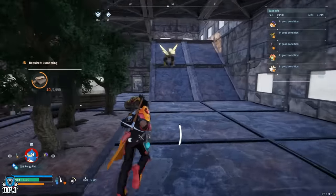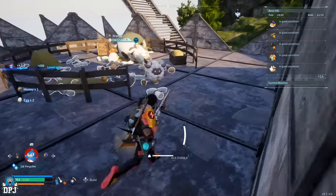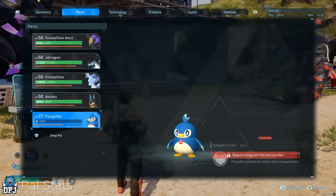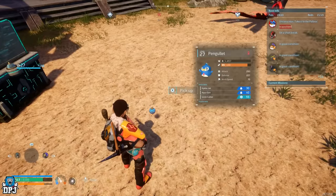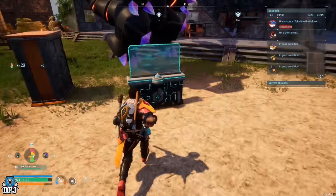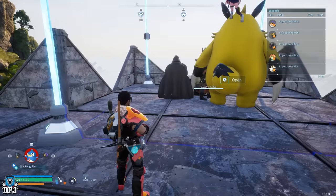Next up we have a couple of insta pal revive tricks. If your pal gets KO'd and you have to put them in the pal box for 10 minutes to revive, there are actually ways to insta revive your pals. The first one is simple: when that pal is in your party, drop that pal and add it to your party, then drop them on the floor. A sphere will appear - while that pal is on the floor in that sphere, fill up that party spot so your party is full, and pick that sphere back up. Your pal goes straight back into your pal box and will be insta revived with health back.